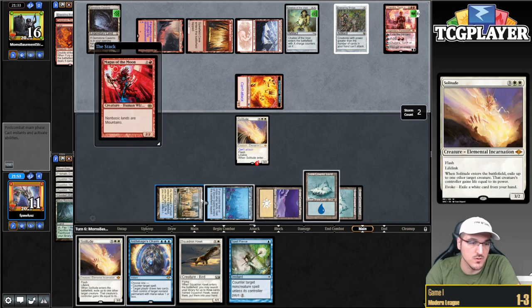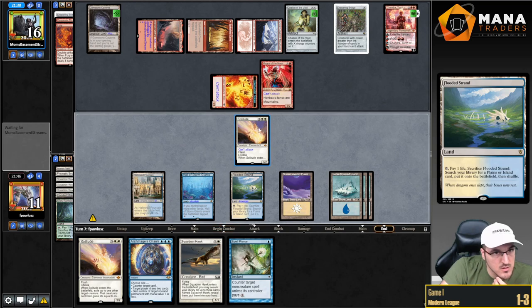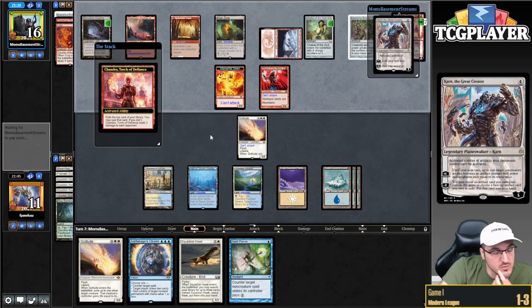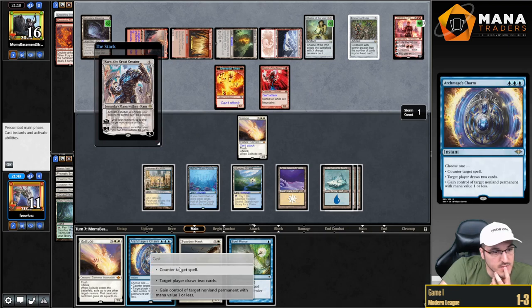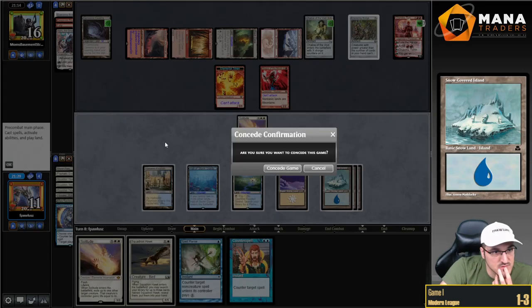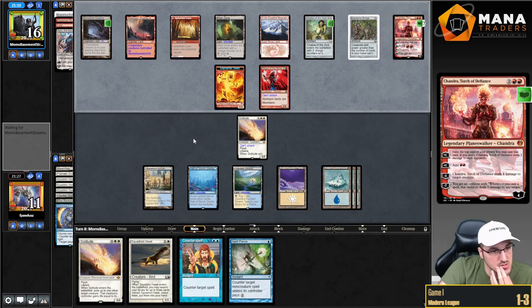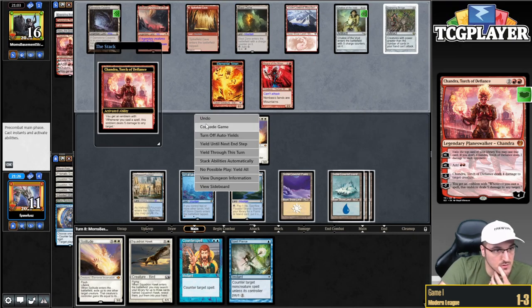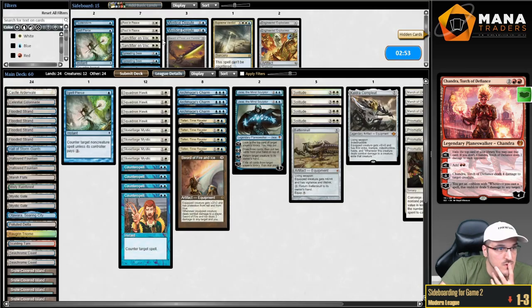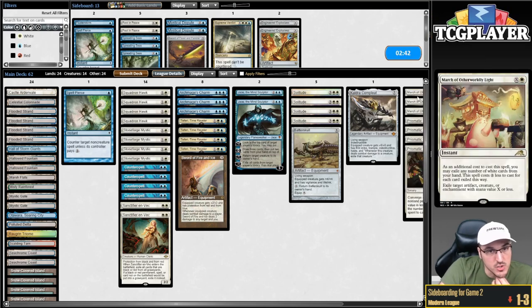Magus of the Moon — we can kill that if we want to by pitch-Solituding. Another Prismatic Ending would be interesting. If we Ending the Chainsaw Bridge, we can then clock Chandra and be in good shape. The Great Creator — yeah, I was really planning on drawing two here but I'm not going to be able to. Chalice actually mattered. Maybe my opponent will plus. If my opponent pluses, they give me a chance at another draw. They should just minus and get the emblem — they're just going to kill me. I also had March, totally forgot about it — that would have been solid.